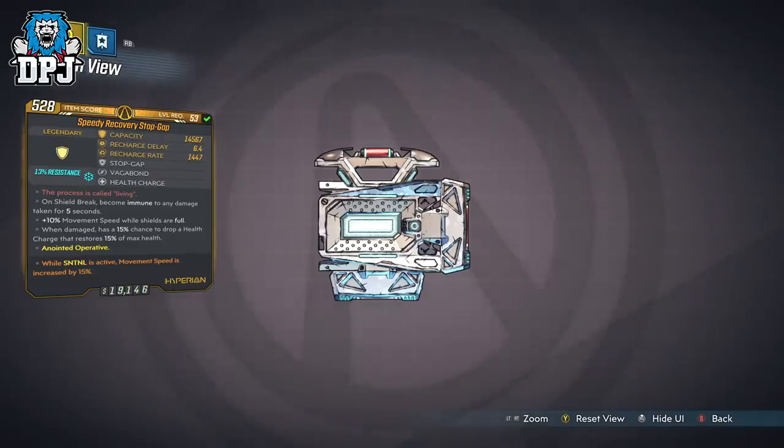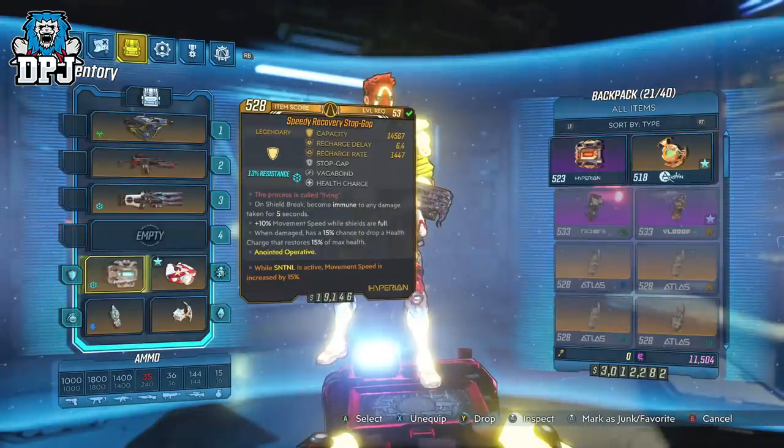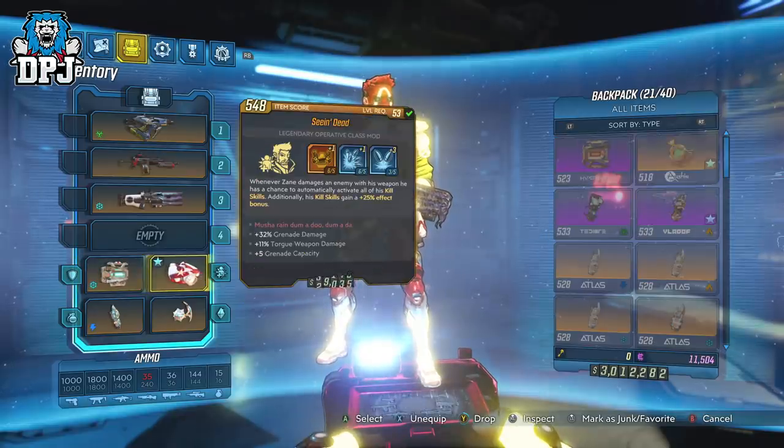So the Stopgap is a must. The Health Charge prefix is very handy as the 5 seconds gives you time to regen your shield, reload your weapon, fire it, and regen health using the skill tree perks we have selected. The Stopgap is super efficient in more than just one area and after weeks — probably even months — of testing since Mayhem 4 dropped, I can assure you it's the best option I found.